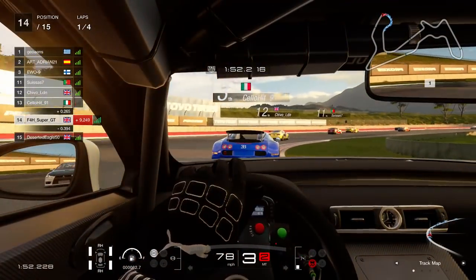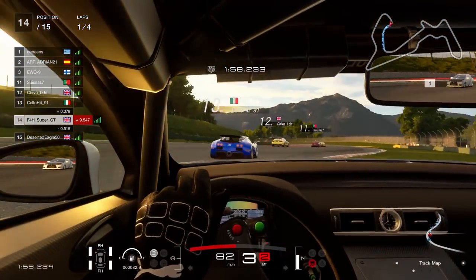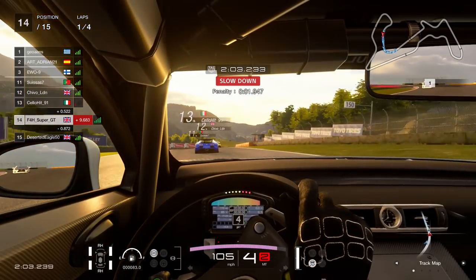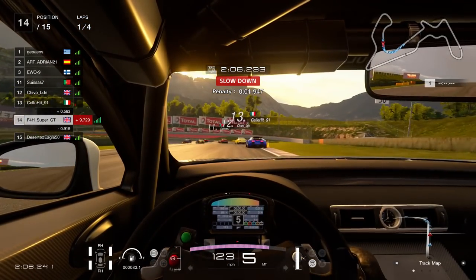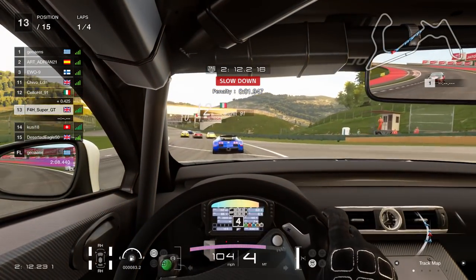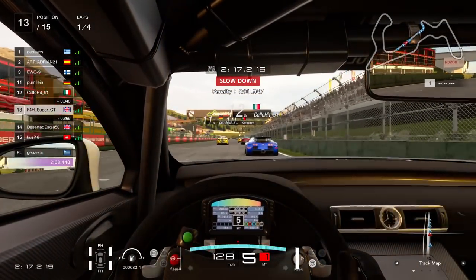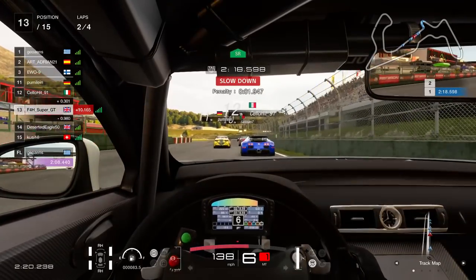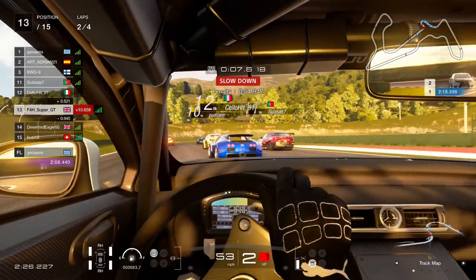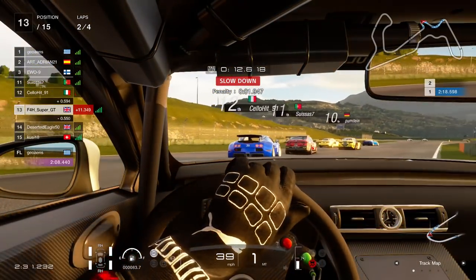With the wheel, cockpit view feels the most comfortable to me. You can of course use the hood cam which gives you more visibility. Visibility is at a premium in cockpit view — you have that massive pillar on the right side of the screen blocking a fair amount of view. You can adjust the cockpit view slightly to move the seat and camera up and down, forwards and backwards, but there's not a huge amount of difference between all the settings.